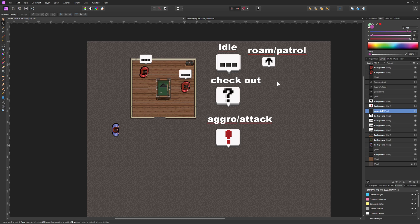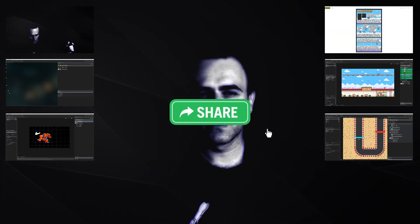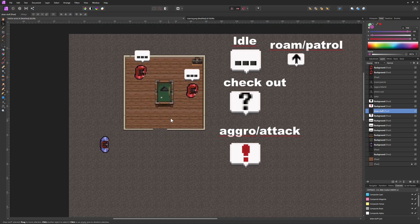Once you see it, it makes sense and we can implement it nicely. So stick around — this is One Up Indie. If you like what you're seeing, consider sharing, liking, and subscribing to boost the YouTube algorithm. Let's jump right into the good stuff.